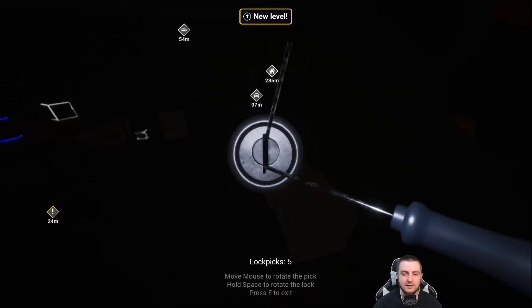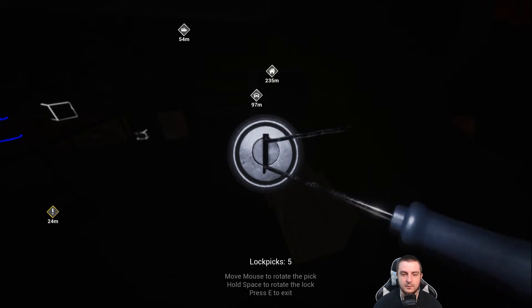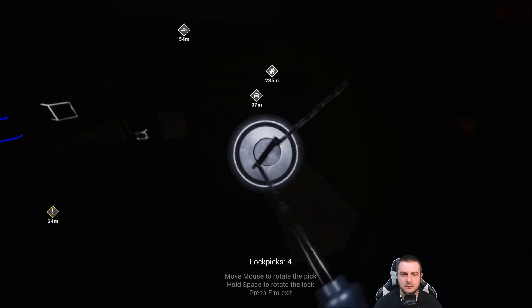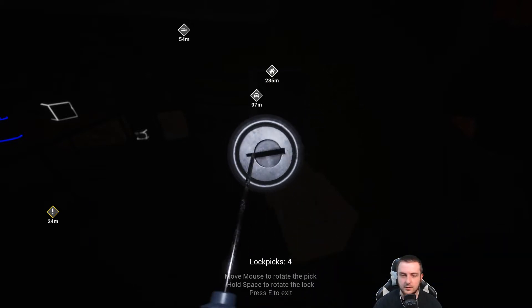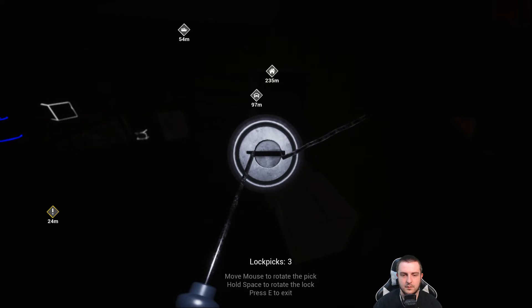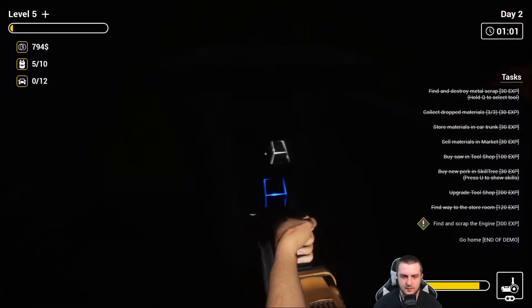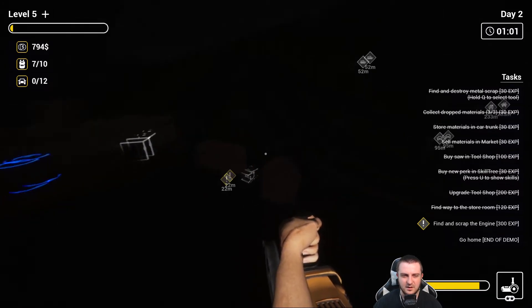Holy crap, I didn't even know I was clicking on a box. Just let me in — oh no. So close, not close enough. There we go! I opened up the safe. Looks like it has a little bit of alcohol inside.